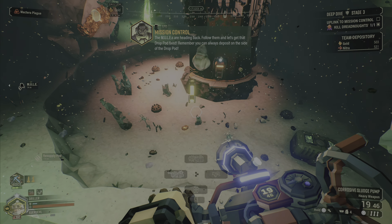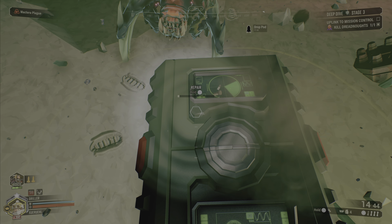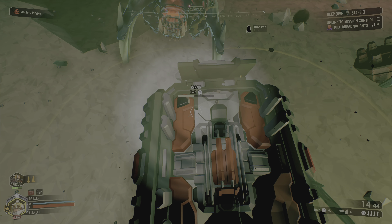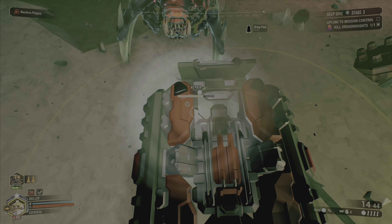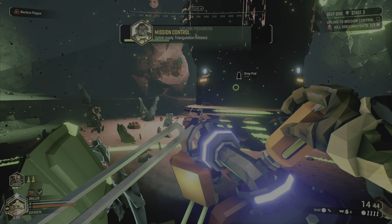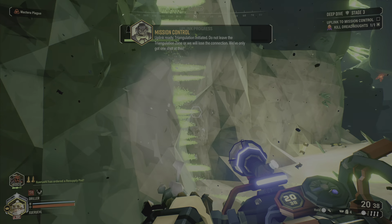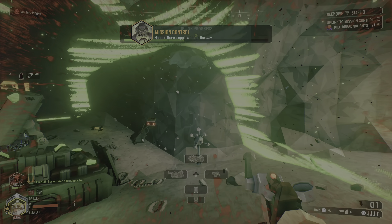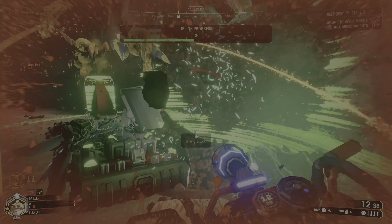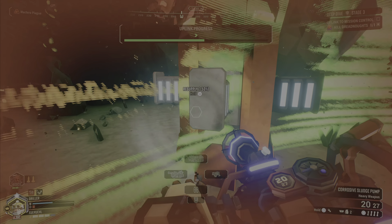Unlike other stages, here you have to repair the drop pod and get it ready to get out. The deep dive carries everything over from one stage to the next — all your ammo, your health, and whatever you have in your pocket. If you didn't have time to put your resources into the mule, drop pod, or rig, it'll carry over to the next stage. On the last stage you have to drop everything in the mule or drop pod before you get out for it to count. That's it — good luck on your deep dive! Be sure to check us out on social media, and thank you for liking, commenting and subscribing. See you next time!